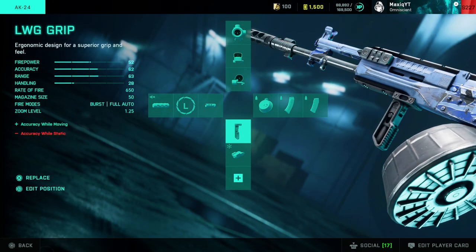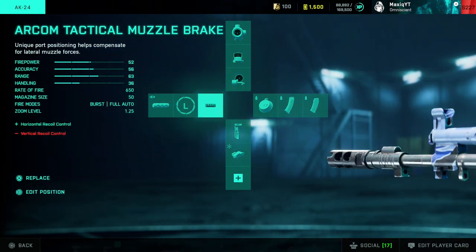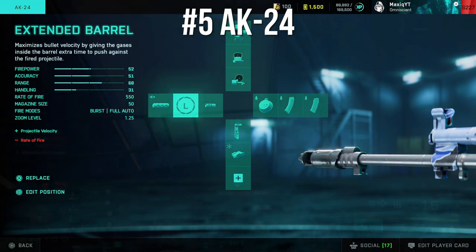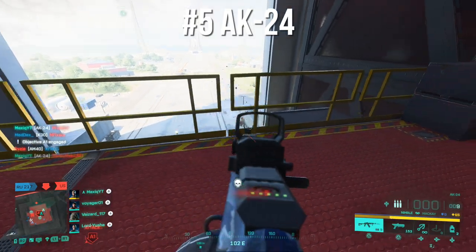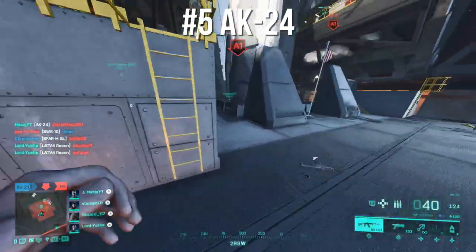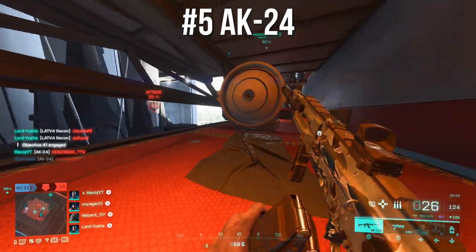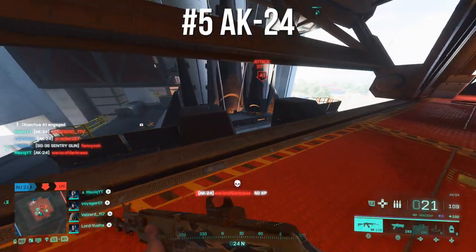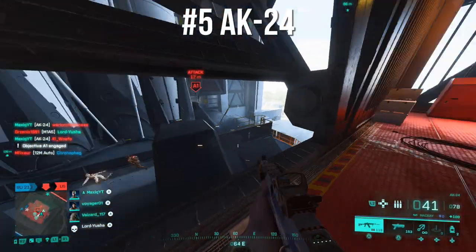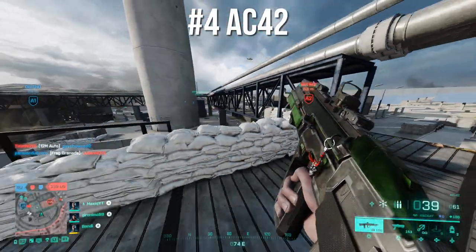I mainly switch between the extended and drum mag when I run out of ammo. I use the LWG grip — only recommend this if you use MacKay, otherwise use the Cobra grip. I also have the laser sight as backup, and the Arkham Tactical muzzle brake as the barrel. Sometimes I'll go with the extended barrel for longer range. The AK24 is very good but a little too slow to compete with other weapons. It's best at longer-range mid-range targets — it can two-tap from pretty much any range if you hit headshots.